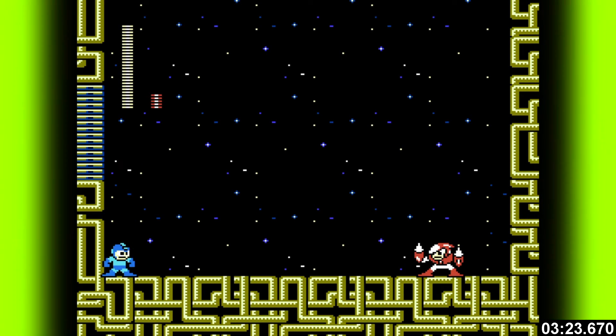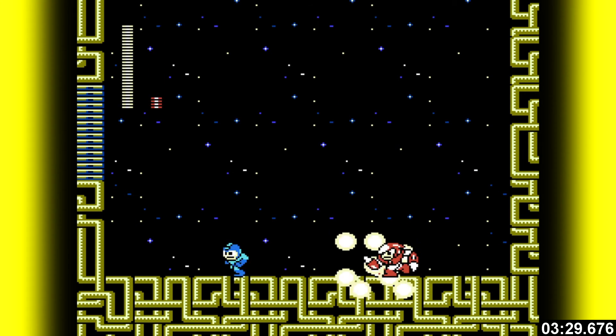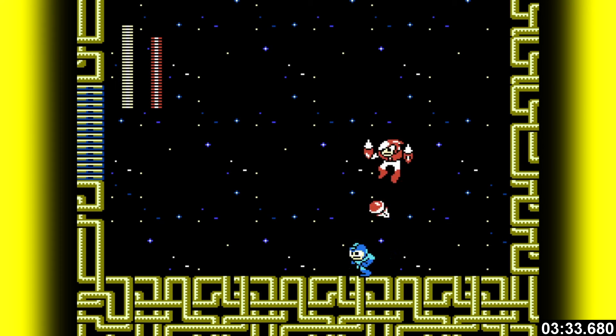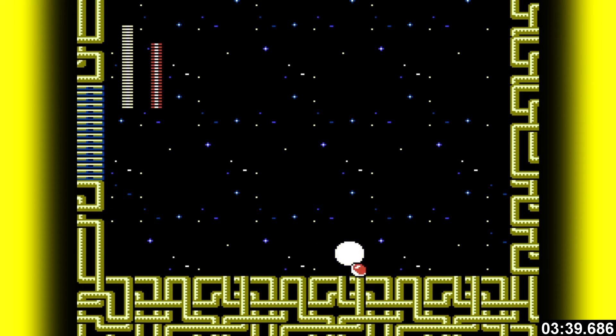Crash Man can be tricky until you find the rhythm. Start with a rush down, jump shoot and run to the wall. Jump, turn, shoot, run back left. Jump, turn, shoot, and repeat 25 more times. It sort of feels like jousting and it isn't as difficult as it looks — it's just the sprite flickering and explosions you gotta ignore.